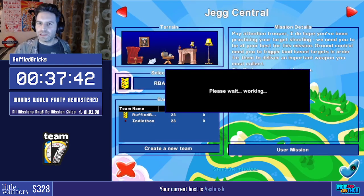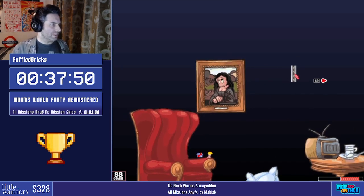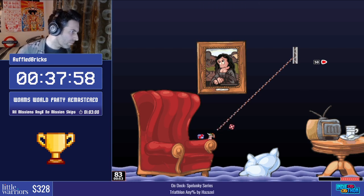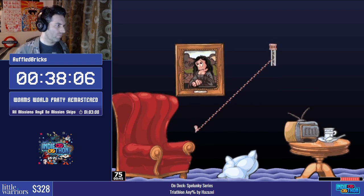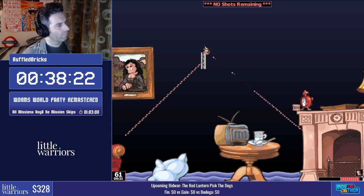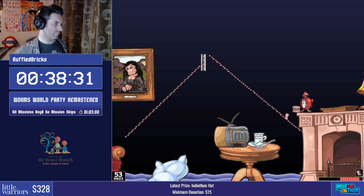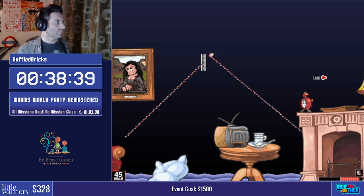Jeg Central — we have infinite arrows. This is one of the most satisfying things in the run, just being able to fire infinite arrows and create our own little arrow bridge. We just have to collect a series of crates that are going to fall and hit targets. We're creating a second arrow bridge, trying to do this in the most optimal way so we can jump down here. Ruffled has to get the right slope for the arrows so we can jump without falling. Just one more crate to collect.